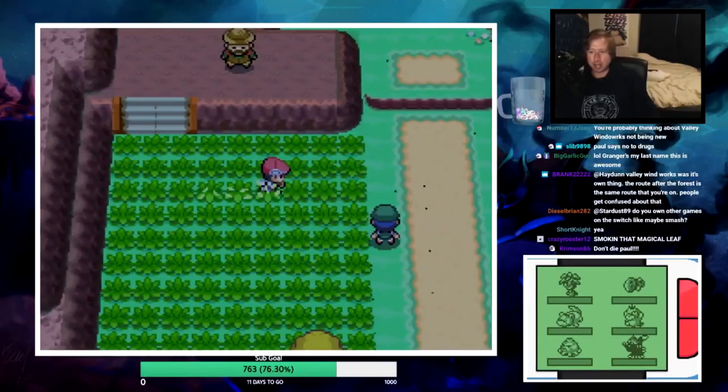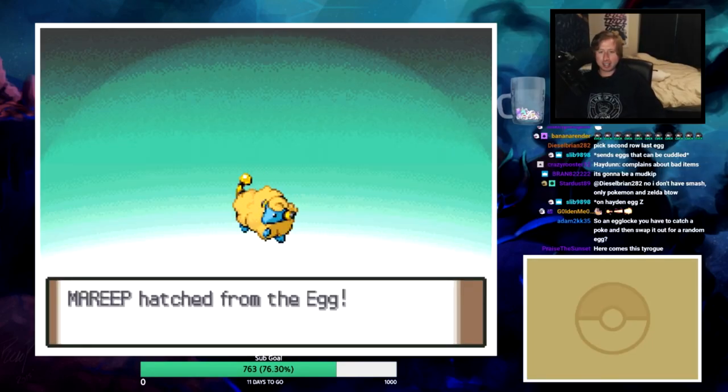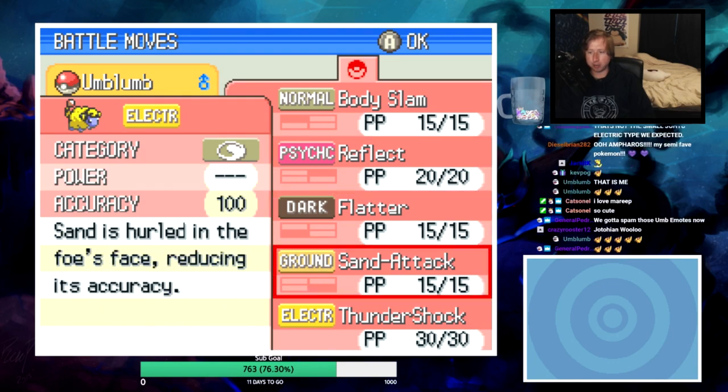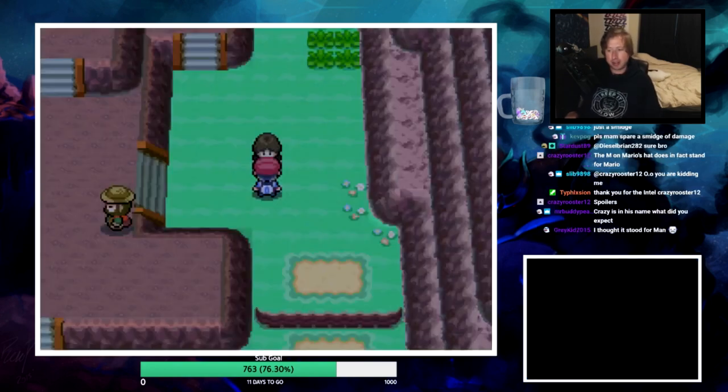First encounter here - a Bidoof was caught. And it's a Mareep! Timid nature, Static ability, with Body Slam, Reflect, Flatter, and Sand Attack. Why did you give this thing such a trash move set though?